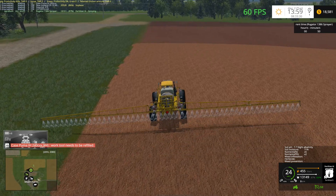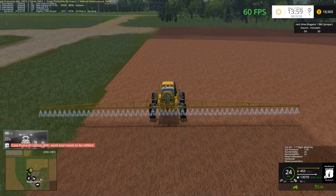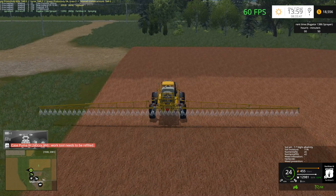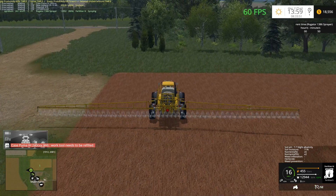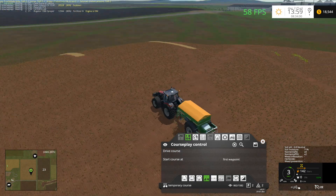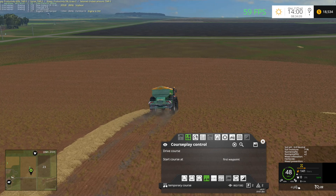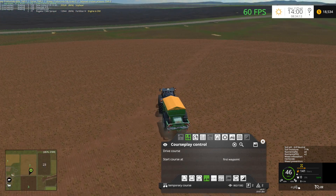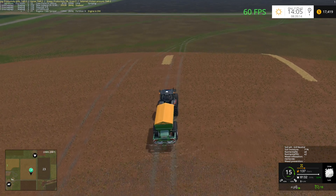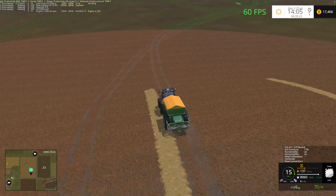Finishing the headland up here. I know I'm going over the edge of the field a little bit but that's on purpose — I'm doing that to make sure the edges come up to a nice level as well. I've got the Case back on the road and I recorded a refill course just to see if it would indeed go back and refill lime. I think courseplay does that — I know it'll do everything else but I'm not sure about lime specifically.